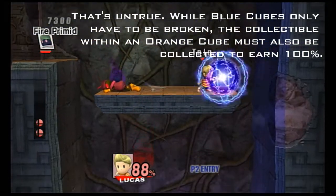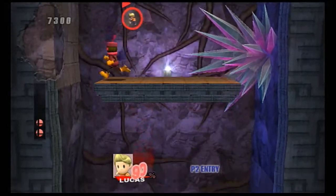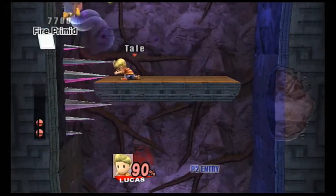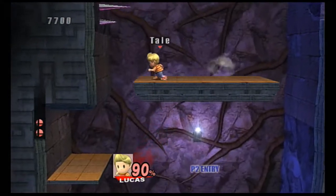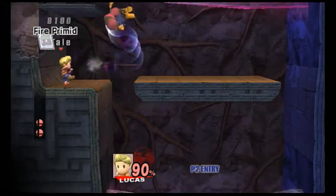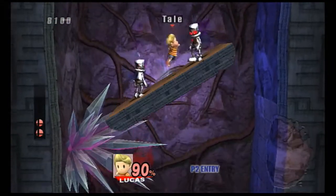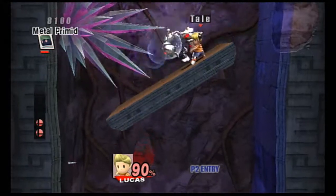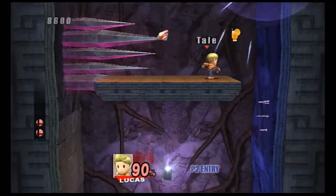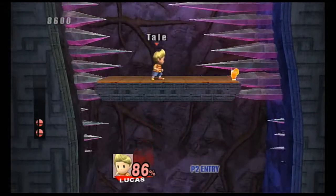Fire primid, maybe you could breathe some fire into my PSI Magnet. I was going to get hit by those spikes. PSI Magnet doesn't have to be facing the right way to actually absorb the projectile — it absorbs projectiles and heals you for it. You can be facing the other way around and Lucas will turn around to face the projectiles. But I didn't get to absorb anything anyway.